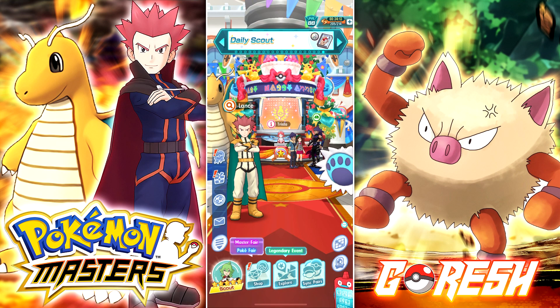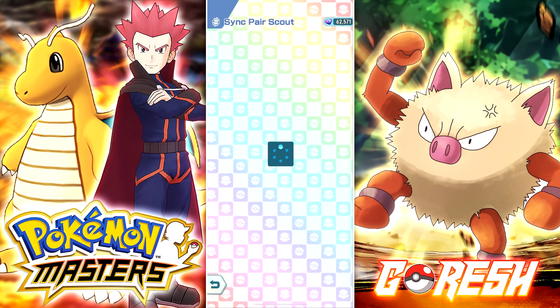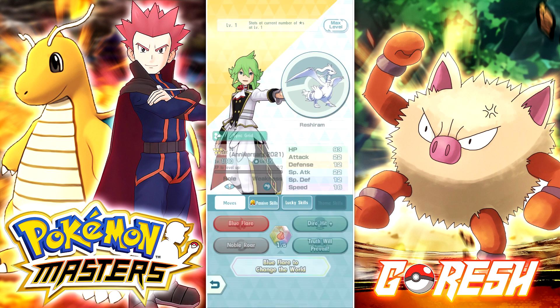Hey guys, so we have N and Reshiram's banner out right now in Pokemon Masters. This is the second of the three Master Fairs coming out in the game. Let's go ahead and take a look. His banner literally just dropped a few minutes ago. This guy is probably one of the most anticipated characters and Pokemon to come out. We obviously have the Zekrom version of him already — he was a Pokefair, but this guy's a Master Fair with Reshiram. Obviously a different outfit, so let's quickly take a look at what he's able to do.